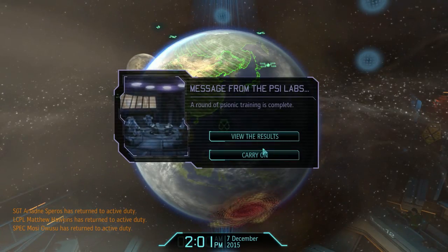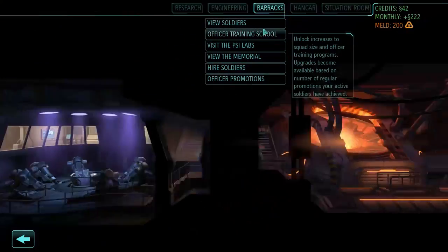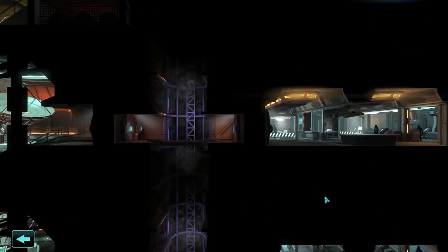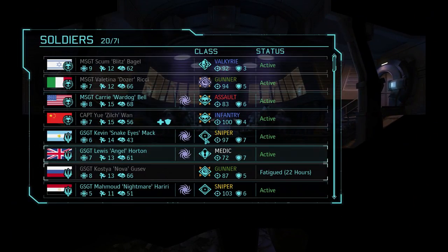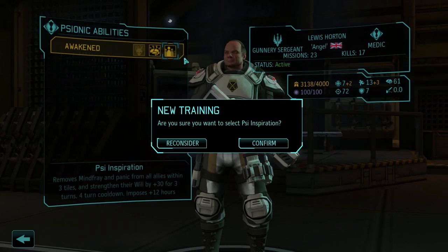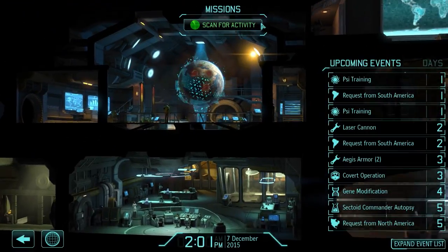Keep scanning. Site training failure again - let's send him to signing training again. I want to get something for Louis - he has 61 will which is not that amazing, but I want to have some inspiration on him.